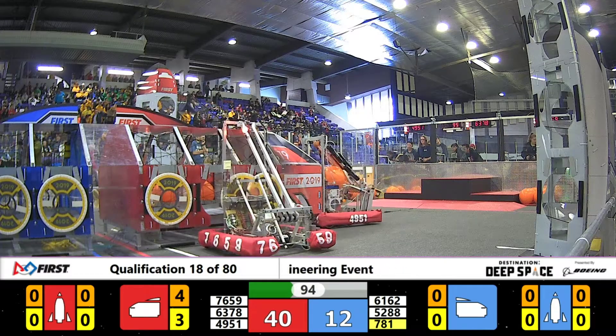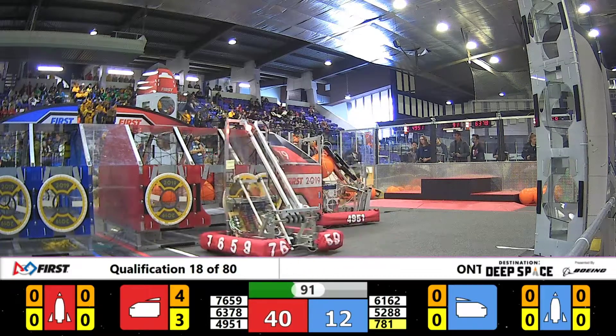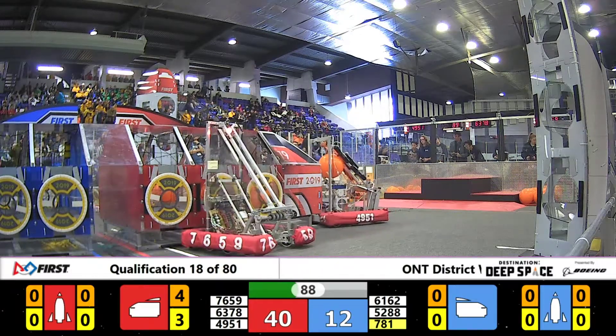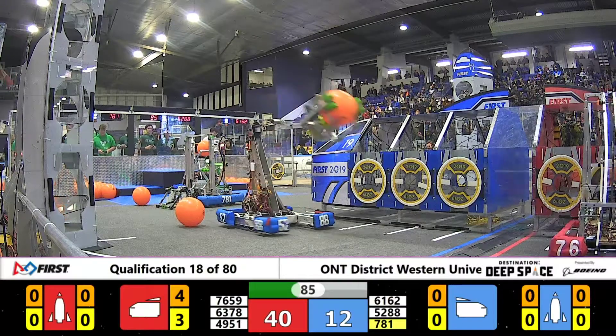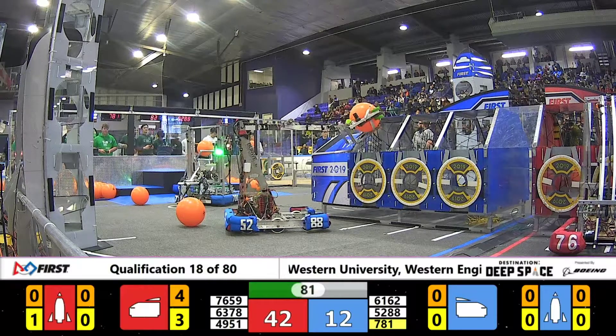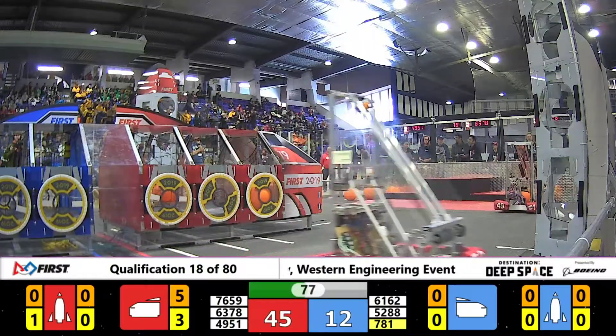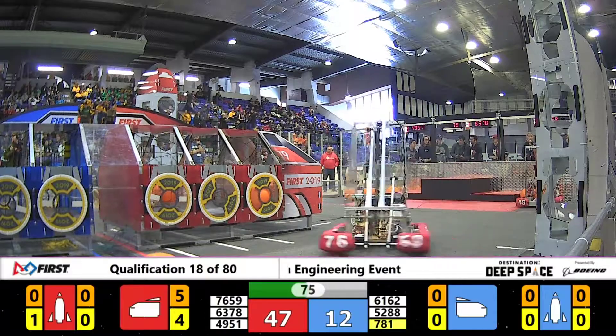781 is just waiting for the Alliance partner to move so they can put in a hatch. 5288 is ready to drop a cargo in that front bay but there is no hatch to keep it in there. That probably won't work very well for them. They're lined up — let's see if they can deliver it. Oh no, the arm was too high. They missed it just so slightly.